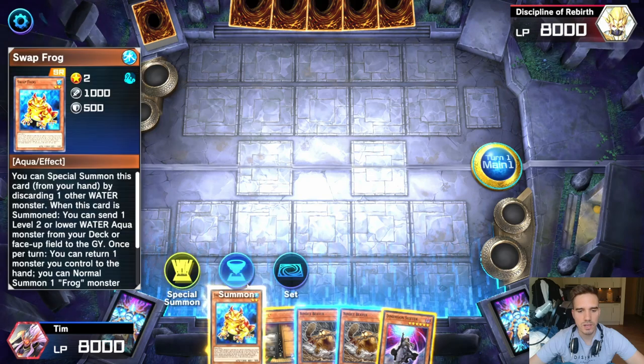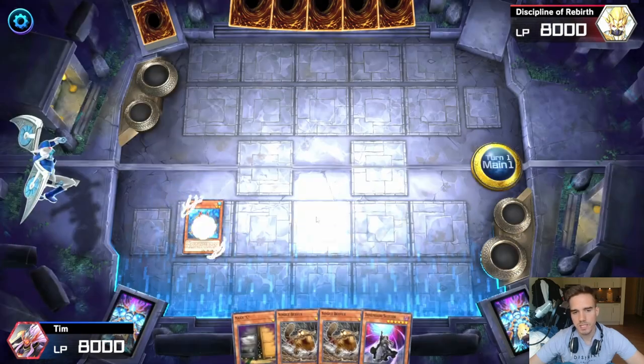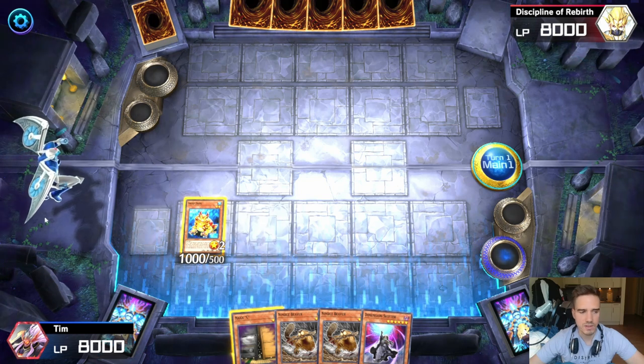This is the first hand drawn, and you can already get to your full combo with this hand. You can normal summon your Swap Frog and then pitch your Newman into the graveyard. Note that we cannot go any further because we don't have extension.